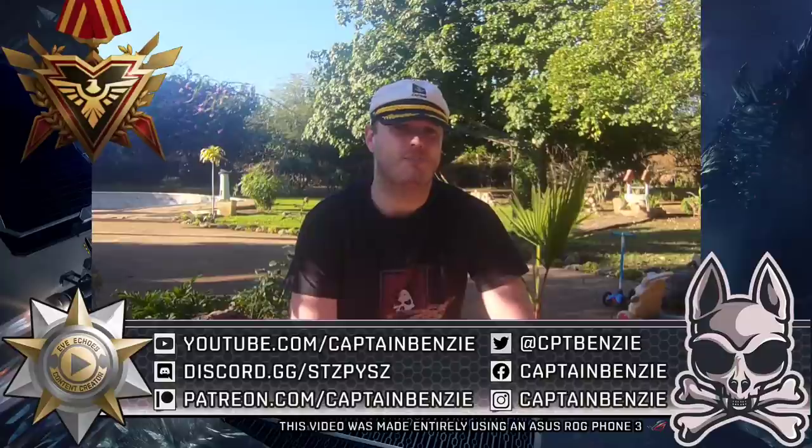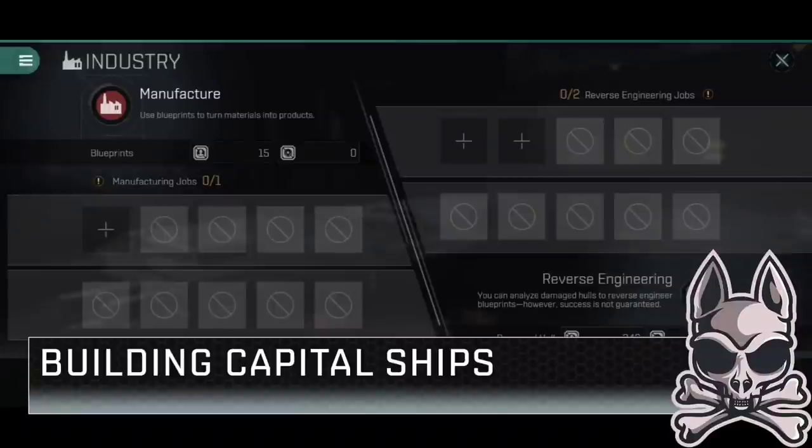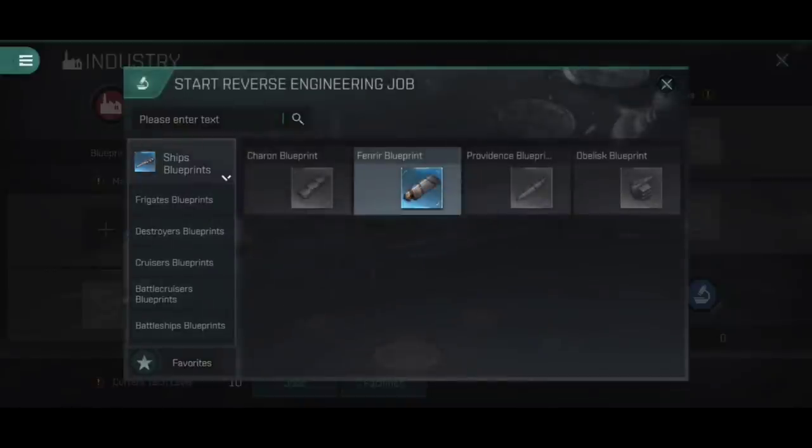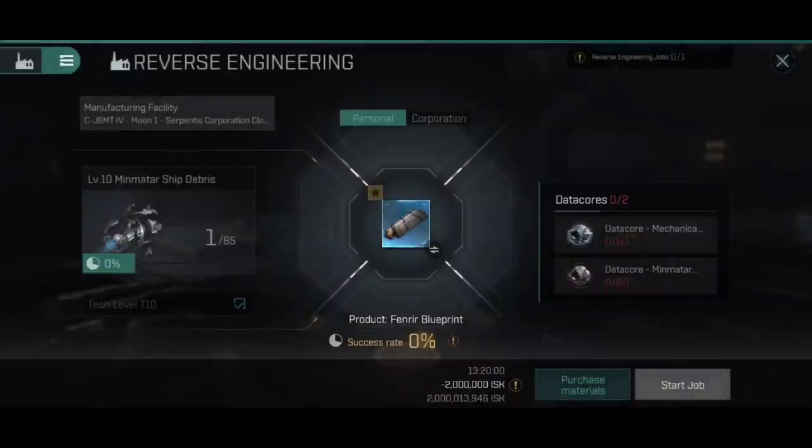That said and done, let's talk about Freighters and Capital ships. First of all, let's talk about how you actually make a Capital Freighter, because these are slightly different to other ships. In order to actually get the blueprint, this is still done by reverse engineering. Obviously every stat I'm showing here is based on my current main character, my frigate and destroyer main, so I have no skills whatsoever in any form of industrial manufacturing. So here we are looking at the Fenrir.